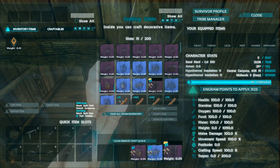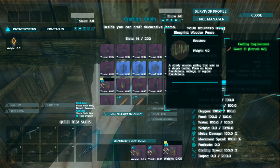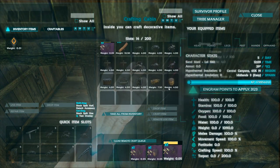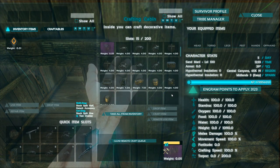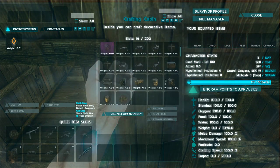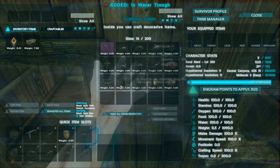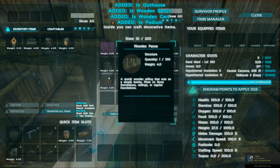If you want at least one of every decoration there is, then you will need approximately 600 stone, 550 wood, 6 metal ingots and 5 fibre. Now depending on how many items you wish to have will obviously impact on the cost and will cause you to alter your resource requirements. Bear in mind that as the mod gets updated, more decorations may be added, changing the overall costs.